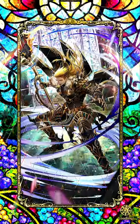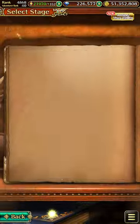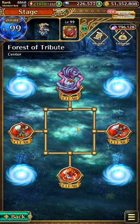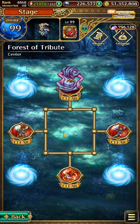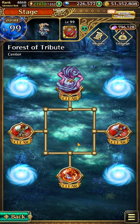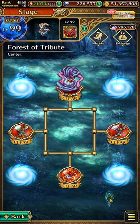First off, we will head into the Free Quest section into Fighter Records. The map that we will go to is Forest of Tribune. There will be at first a question mark node here in the center. When you click on it, it will indicate different colored stones that need to be collected. The yellow stone can be obtained by clicking on the bush in the lower right of this map.